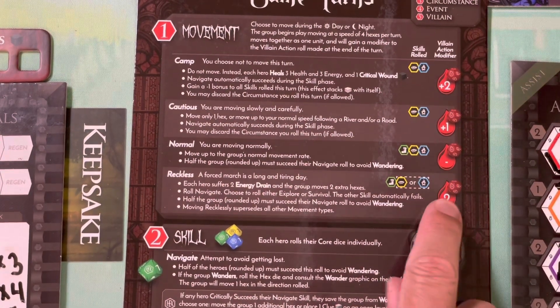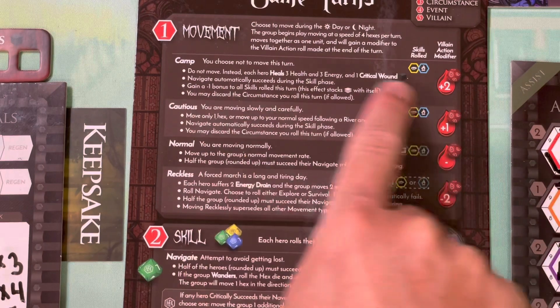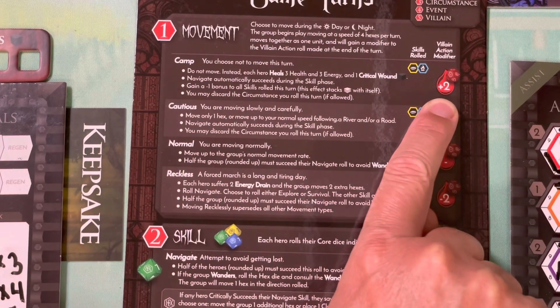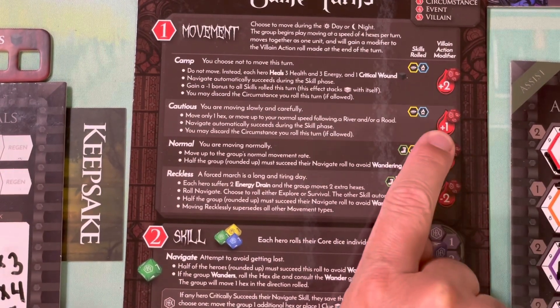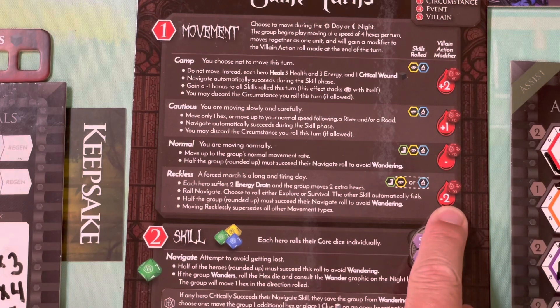The last thing is that you get a negative two bonus to your moon die roll during the villain phase - during Mirza Noctis' phase five. You get a minus two because, as they said many times in the narrative, you are keeping ahead of him. His ever-watching eye is not able to keep up with you if you're moving faster. The slower you move, you get a negative adjustment to that die - it's going to go up more likely. Whereas if you move recklessly, you get to move two extra spaces with minus two to the moon die roll.